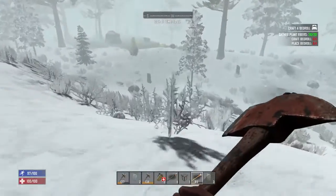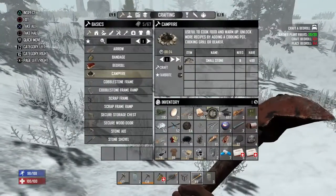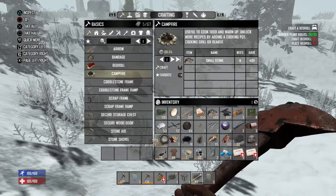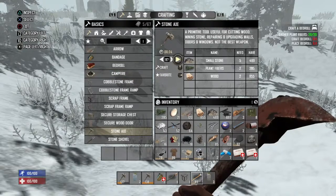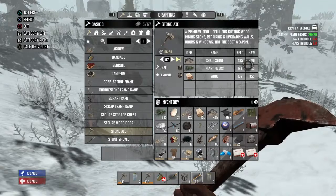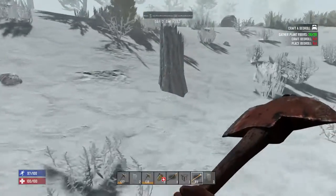All I've been doing is getting stone. I made as many arrows as I can just in case zombies do come. Let's see what I can make so far - I can make 97, and I'm low on small stones. Let's see what's in these.